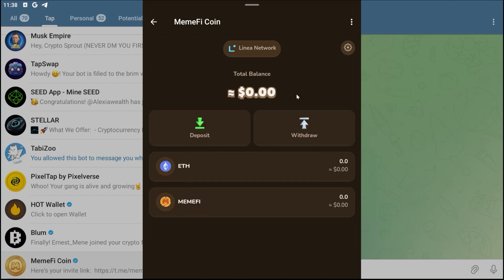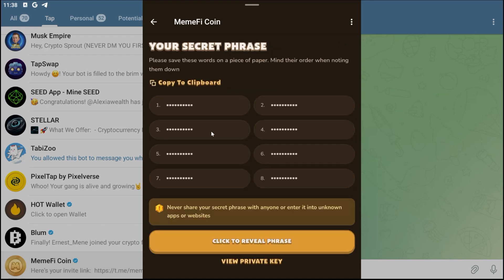I now have my wallet right here. This is how you bind your wallet to your Meme Fire account. Once the airdrop drops, you are going to see the token and its value right here.